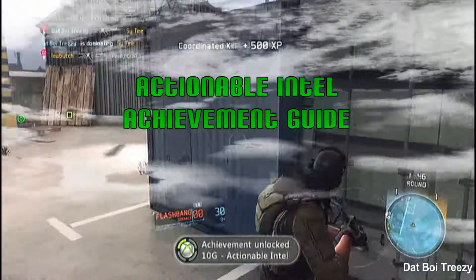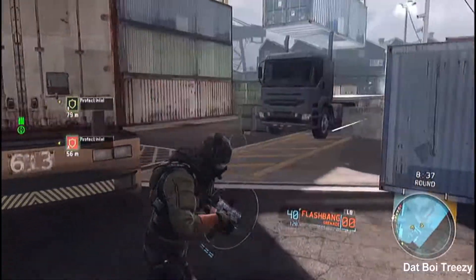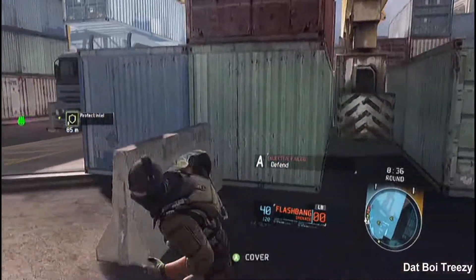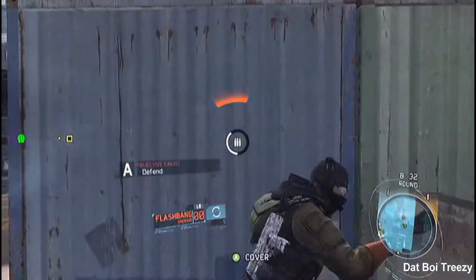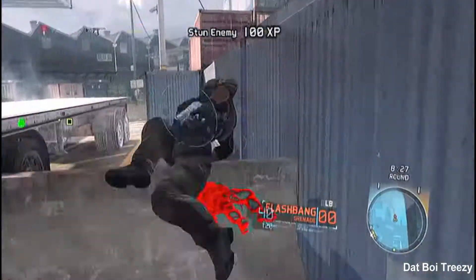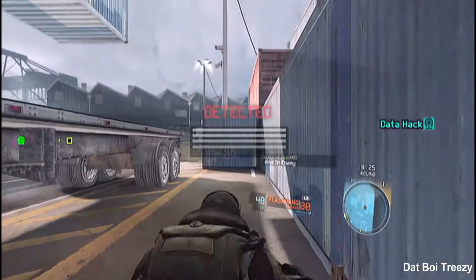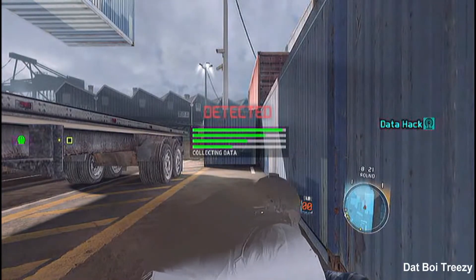It's that boy Treezy here, bringing you a quick guide for the Actionable Intel achievement from Ghost Recon Future Soldier's Multiplayer. The requirement is that you need to get 10 coordinated kills. Doing that is not too hard, it's just knowing what you actually need to do.